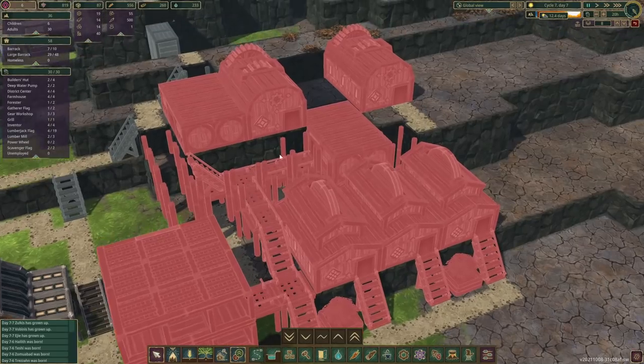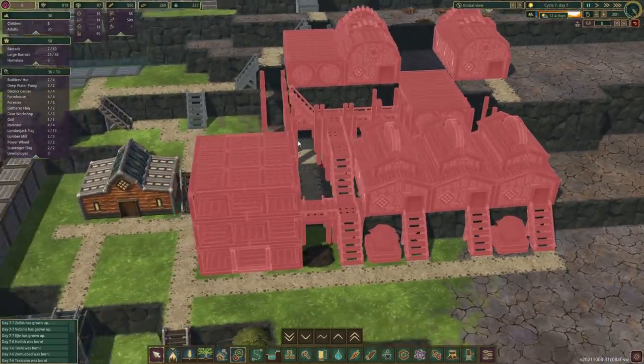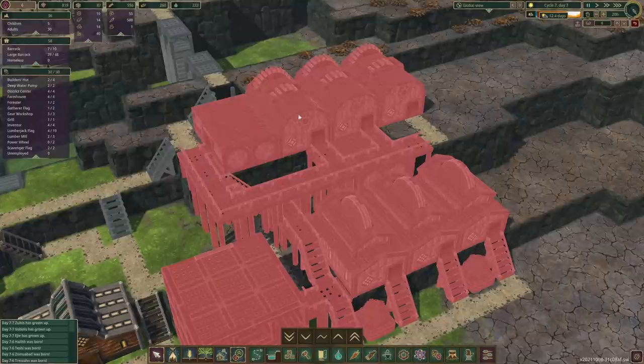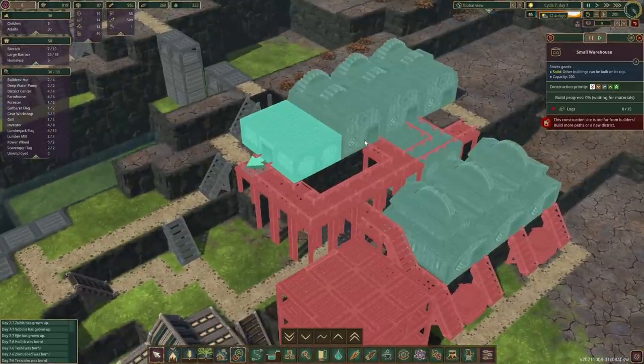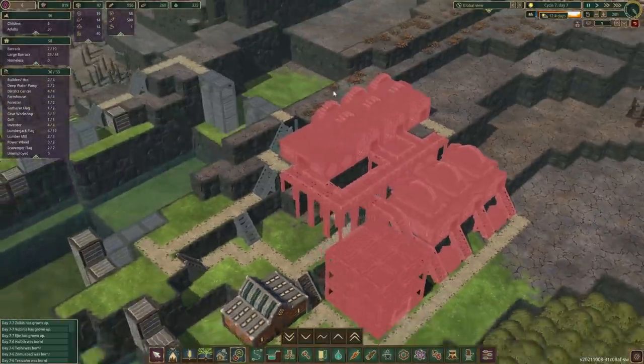We've got a nice staircase system going up and also underneath to access both of those warehouses. And if you go up a little bit more, this is where our gear workshops are, and right next to them is where we'll be storing the gears. Yeah, that should be a pretty good plan.